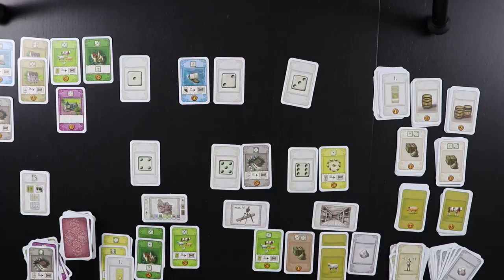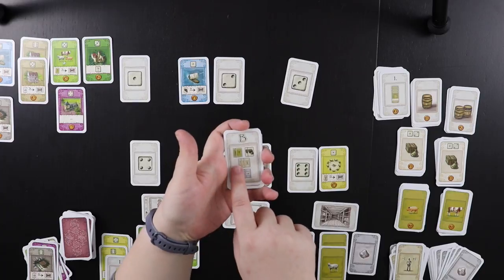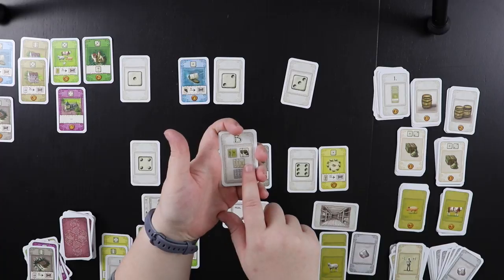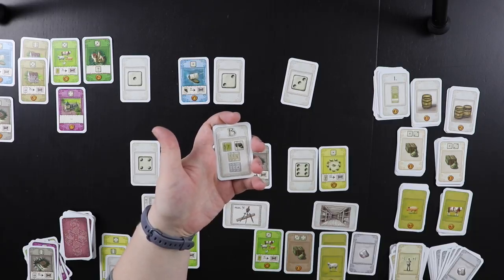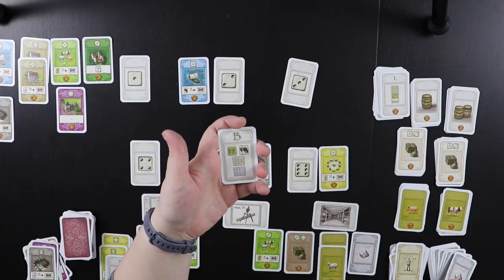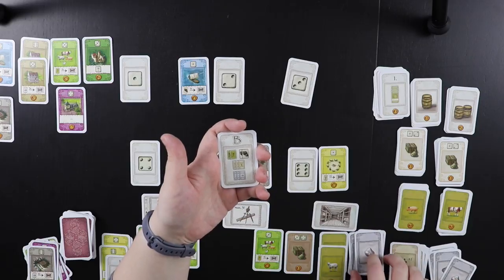That was our turn. Because we completed one triplet in round B, I get to choose a bonus: two animals, two goods, three workers, or three silvers. I'm actually going to grab the silver so we can do a silver action and I can show you how silver works in this game. So that was our bonus and we're now going into round C.